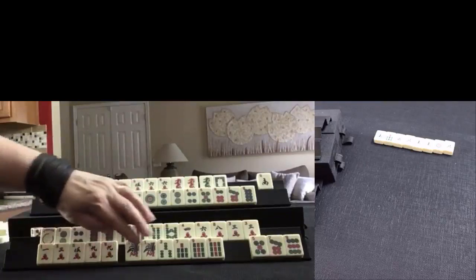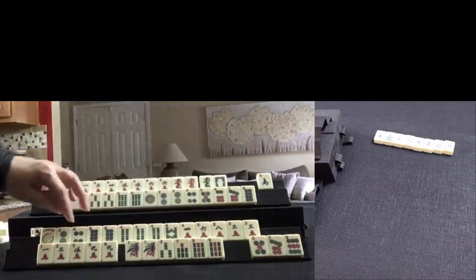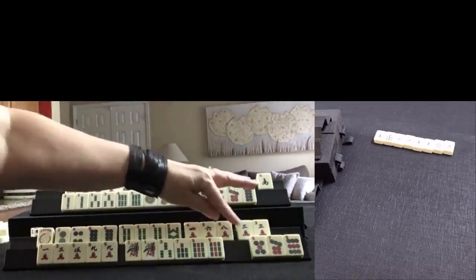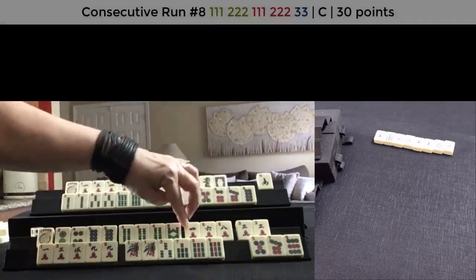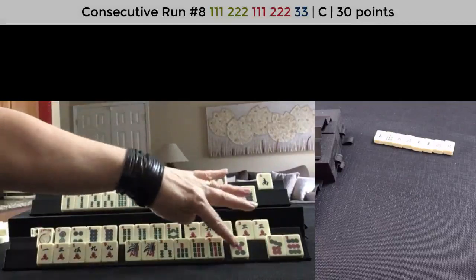We have 1, 3, 5, 9 or 1, 3, 7, 9; also 2, 4, 8; 4, 8; 4, 6. There are 3's — 3, 4, 5; 3, 4, 5. We do have 3, 4, 3, 4, 5 — concealed hand potential. So let's keep the 5 and let the 9 go.